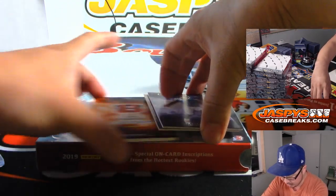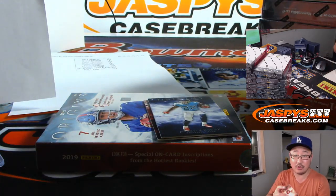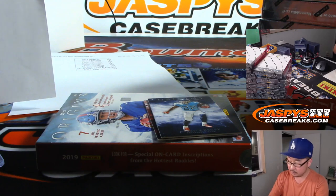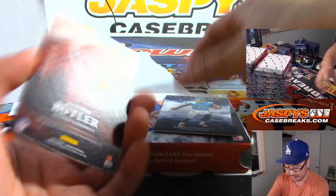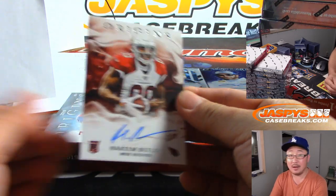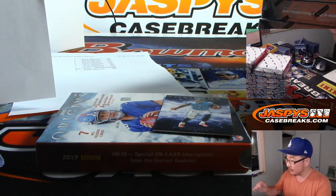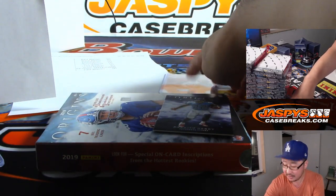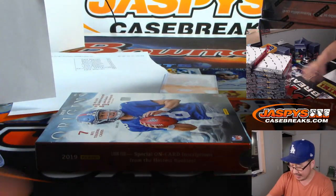The patch auto is Ryan Finley — two-color patch autograph for the Bengals, Last Bot Mojo and Michael Cohen with that. The on-card auto is Hakeem Butler, non-numbered autograph, so that will be part of the non-numbered pile. And the Derek Henry goes to EA, who has the Titans.